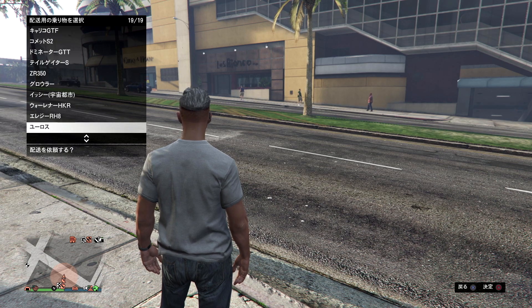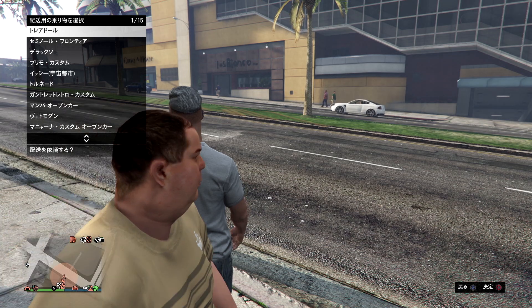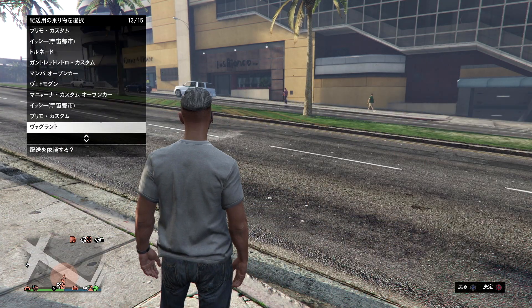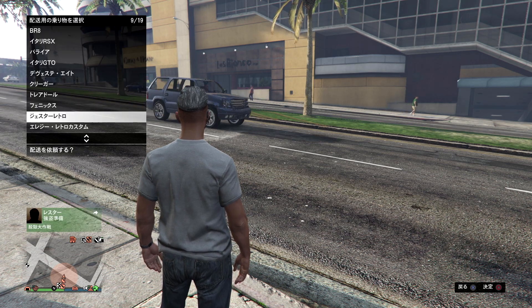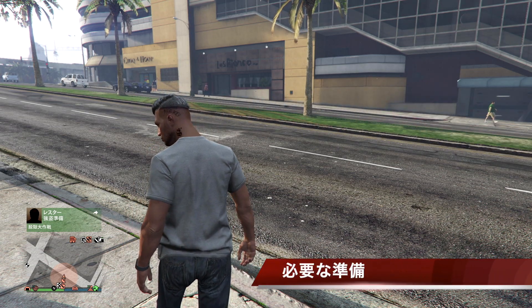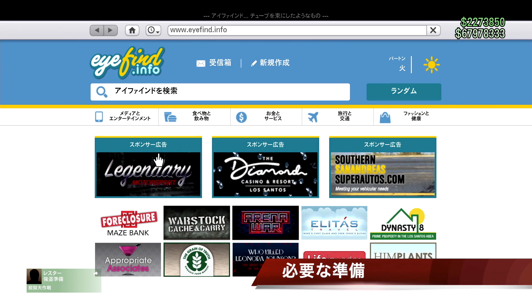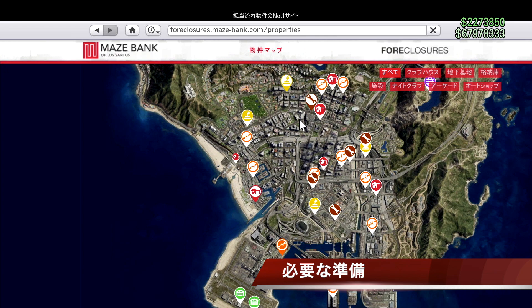The vehicle to duplicate can be the Issi Retro Custom, but the LAG Retro Custom is easier to use because it has a wider body. Check the pinned comment carefully for the types of vehicles and conditions for high-value duplication. We'll use the LAG Retro Custom from the office garage. A custom number plate is not required — you can duplicate without it.